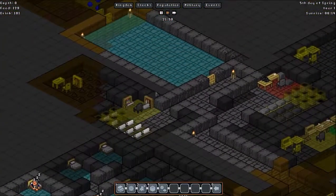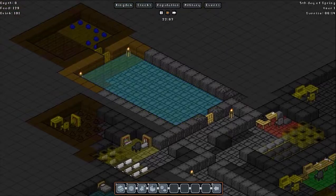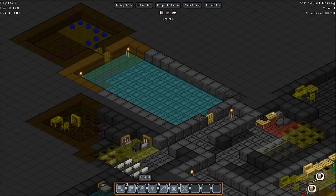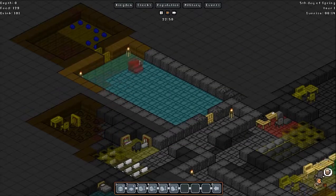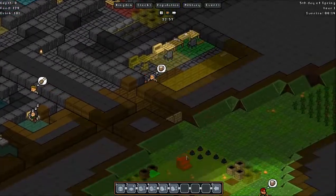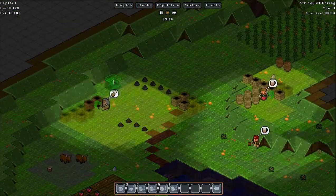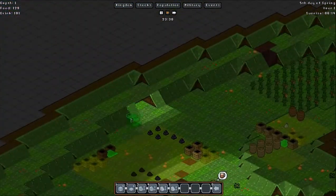It's getting a bit cluttered up here, so I'm going to build some stairs down. I'm going to put this in my grand hall, I think. How do I do that — build, terrain... where's stairs down? I don't have any metal, but I can make some block stairs, that would look nice. I might have to do it outside — for some reason I can't put them inside.